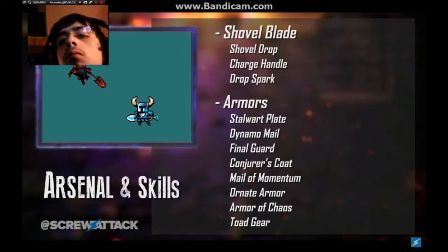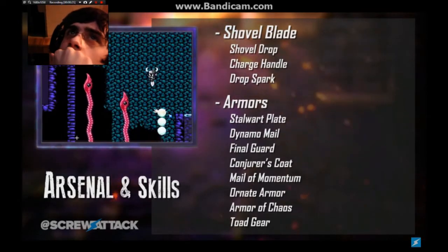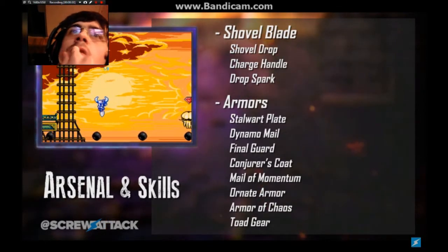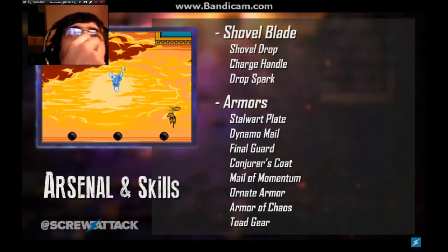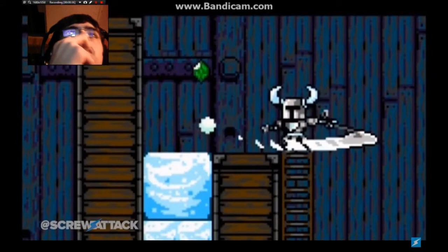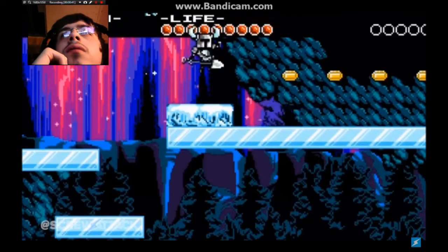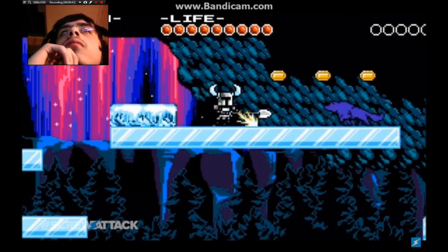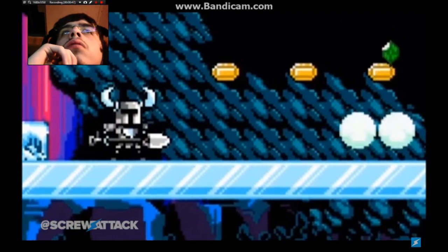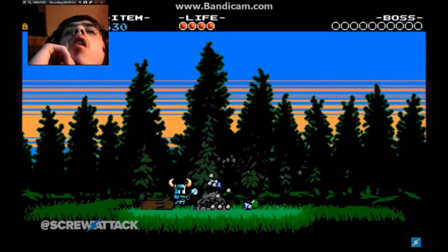Thanks to the shovel blade's unique attributes, Shovel Knight has a repertoire of deadly attacks, his signature being the shovel drop. This deadly downward drop allows him to dig into his enemies pogo-stick style. He also has a charge attack that when unleashed does massive damage and can even penetrate armor. If his enemy is more than a scoop's reach away, he can strike the earth to fire a dangerous spark that travels along the ground.